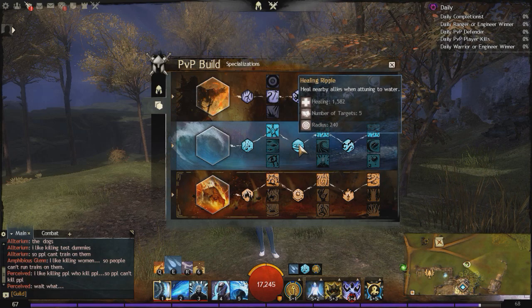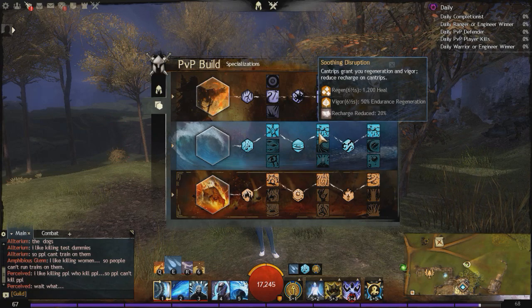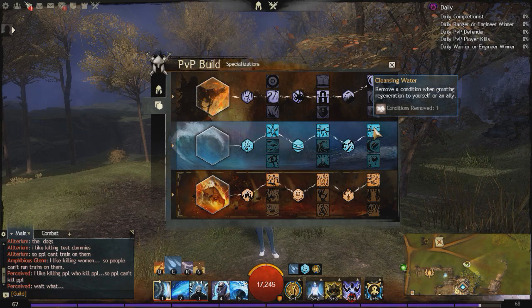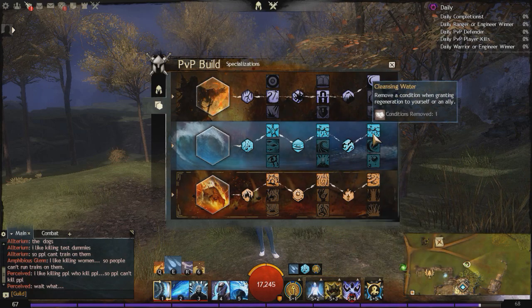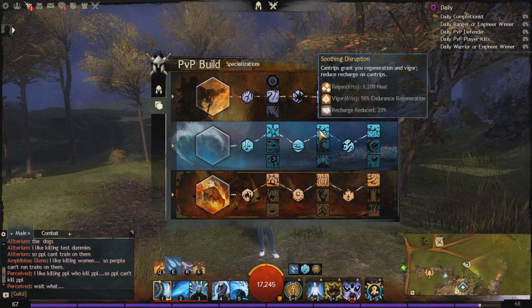Then we have Healing Ripple: heal nearby allies when attuning to water — that's 1,500 healing and you can heal up to 5 targets, which is perfect in PvE. Soothing Disruption: cantrips grant you regeneration and vigor, and it reduces the recharge on cantrips — those 2 traits from before were merged into this 1 trait. Healing done to allies is increased by 15%. And then Cleansing Water: remove a condition when granting regeneration to yourself or an ally. So every time we go into water, we are going to be removing conditions. And because this is a cantrip build, every time we use a cantrip, we're going to be removing a condition from ourselves.